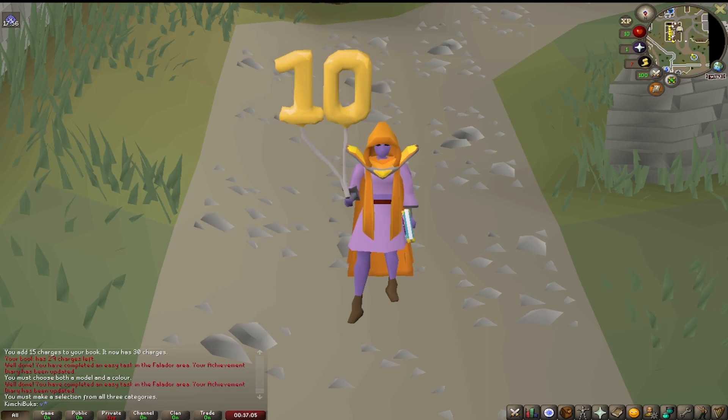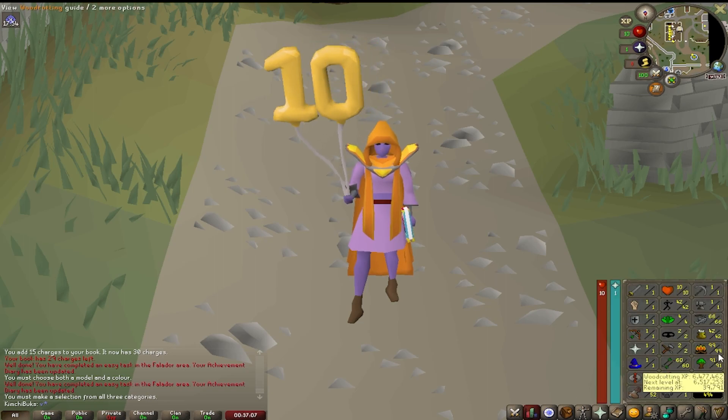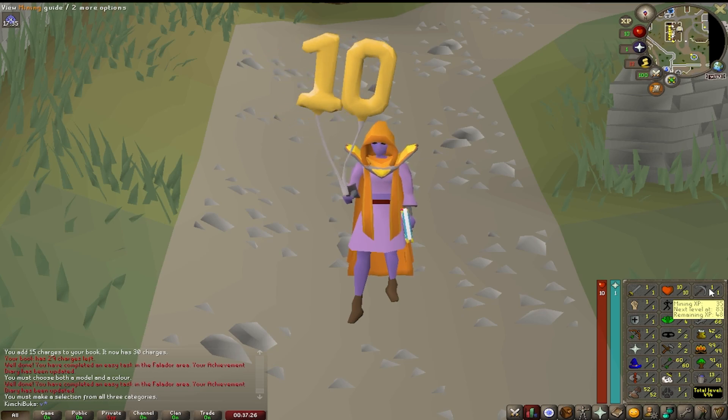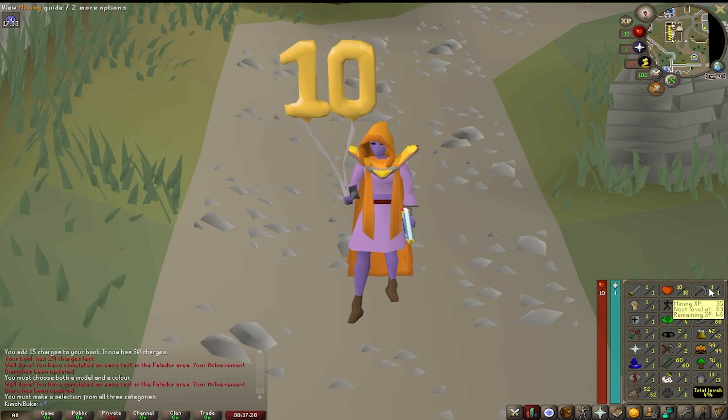I just finished my 99 Firemaking grind and now I'm going to do some mining. I'm going to mix this up and start with some questing — hopefully get Doric's Quest done, Plague City done — and then go straight to Motherlode Mine and probably just AFK there for as long as possible.